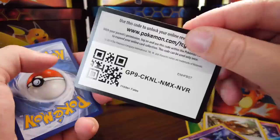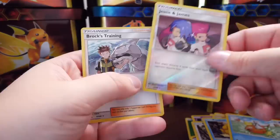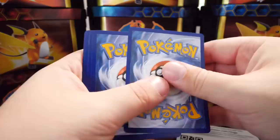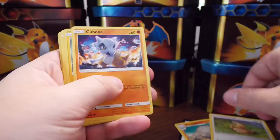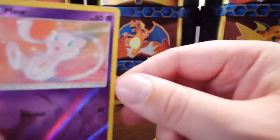There you guys go. Let's keep this going. Jesse and James Reverse Holo and Brock's Training Holo back-to-back — very nice. Like I said last video, I've already pulled the Shiny Charizard, so I don't need that, but I would still love to pull it again just for the video. We've got Reverse Holo Mew there — that's nice. I don't think I have that.